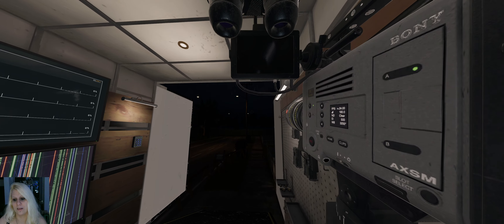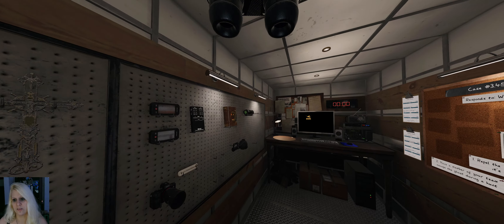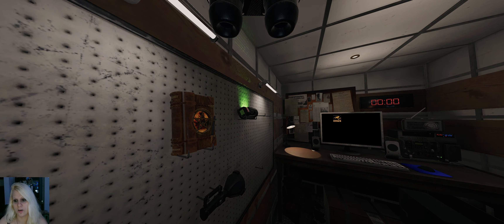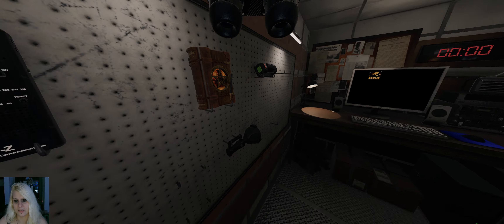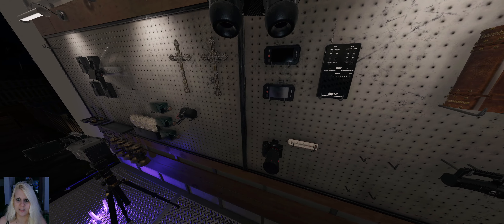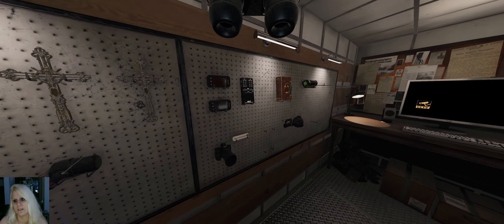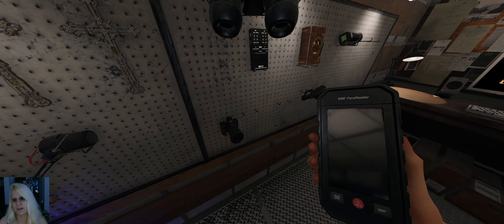If you play on Apocalypse, you can use those as a light source. You can also use the glow sticks — they work as a light source. The flashlight doesn't work, but the headgear works too. So you've got at least some light sources, and of course the lanterns — they won't attract the ghost, and the glow sticks won't attract the ghost either.